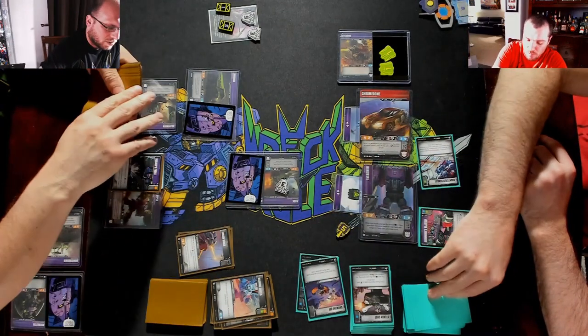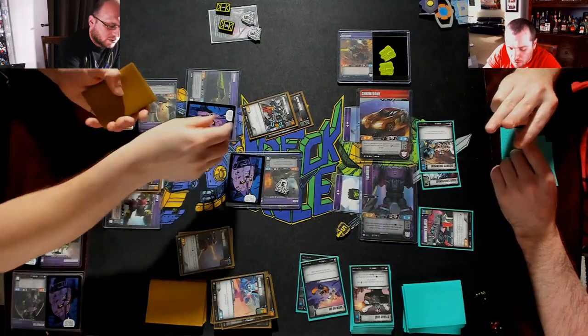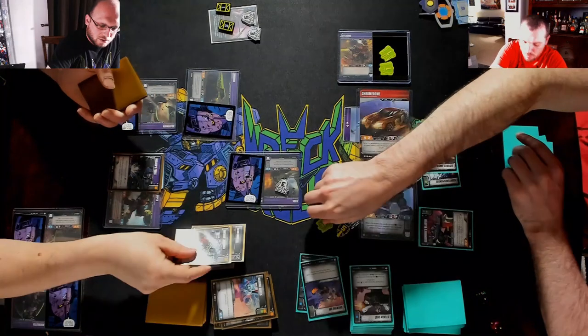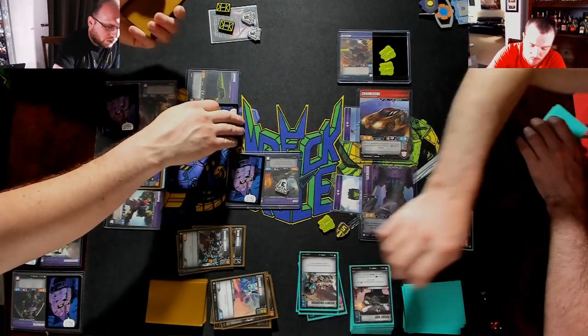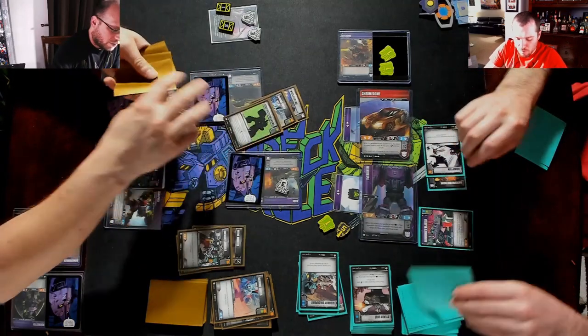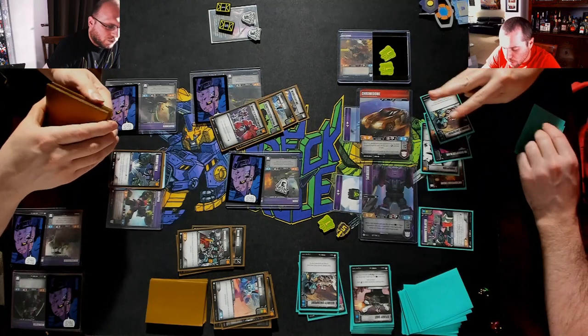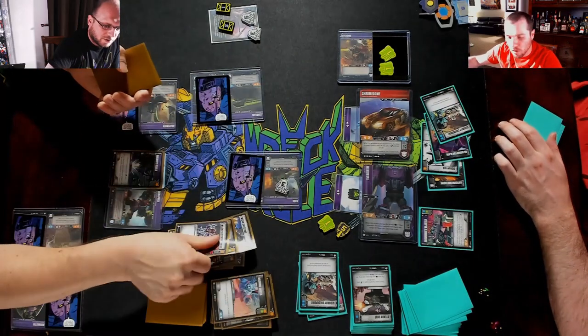Hook into Mind Wipe — three pierce one. I take one — I don't want the Counter Espionage. Long Haul into Mind Wipe — strike hit. Three, four pierce one — take one. There goes one Enigma.